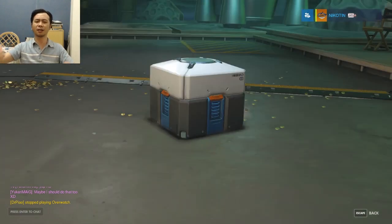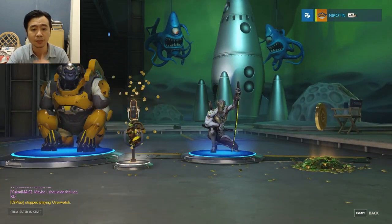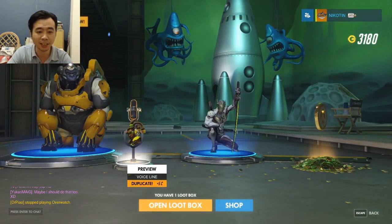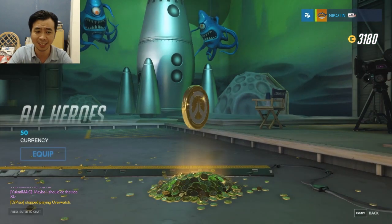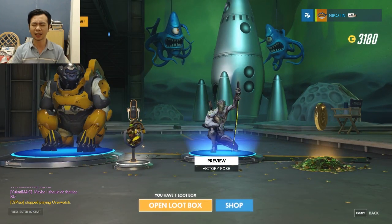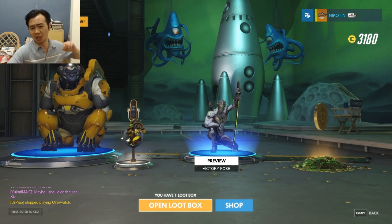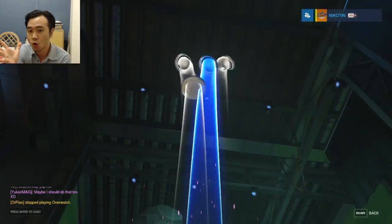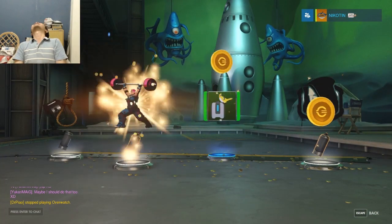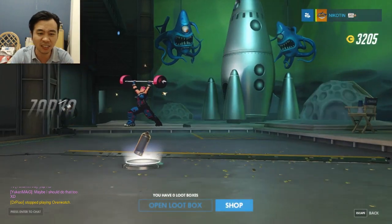Two left — one more legendary, one more legendary. Ugly skin for Winston, a duplicate, an ugly victory pose for Genji, more gold. Last one — no luck. It sucks, this blows. Nothing good in it and almost everything here is a duplicate.